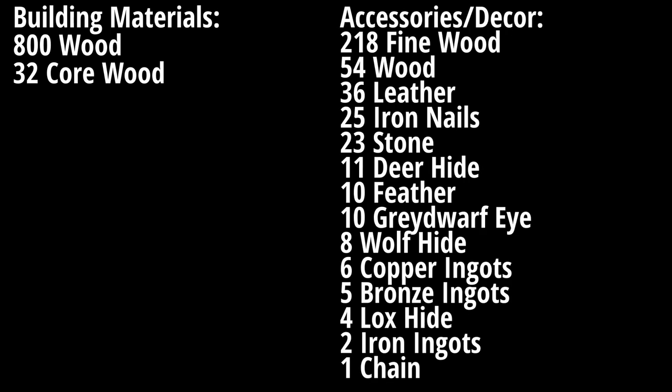In order to build this church, we are going to need 800 wood and 32 core wood. And then if you decide to furnish it with some of the things that I have placed inside of this church, you will need this giant list of items shown here.